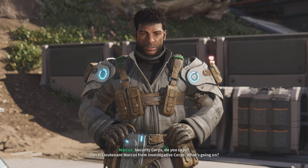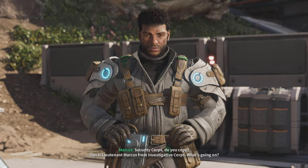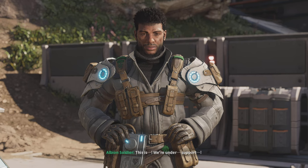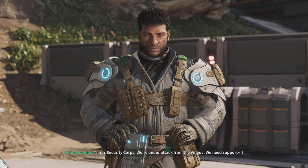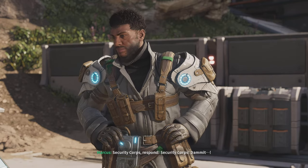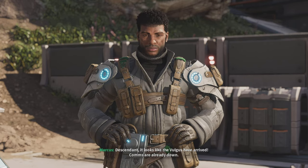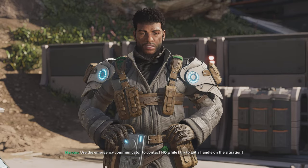Lieutenant Marcus from the investigative core — we have orders from HQ to open the gate to the ancestors' facility. Hey, security core, do you copy? What's going on? The Vulgus have arrived — use the emergency communicator to contact HQ.